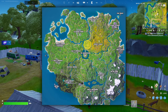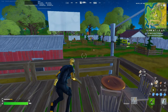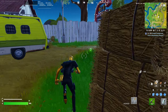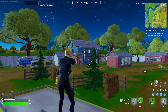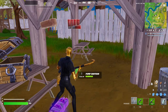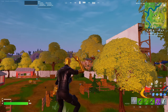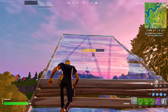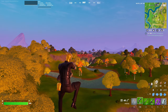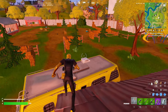Next is Risky Reels — the last unnamed POI in this video. It's an absolute classic that's been around in some form in every single chapter: Risky Reels, then Restored Reels, and all these different variations. The layout is pretty standard — a building, a movie screen, cars in the middle, and a side area. The big deal here is access to other POIs. You're really close to the Dog Pound, this chapter's version of the Agency, where you can get the Mythic Weapon if you loot quickly enough. Pleasant, the bridge, and the Orchard area are all nearby — you're pretty much in the center of the map.